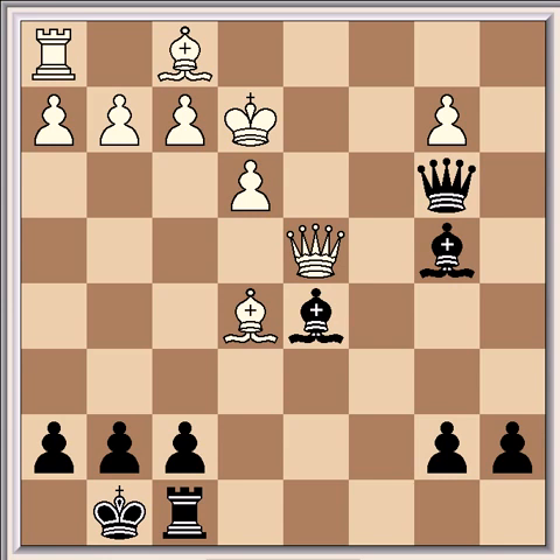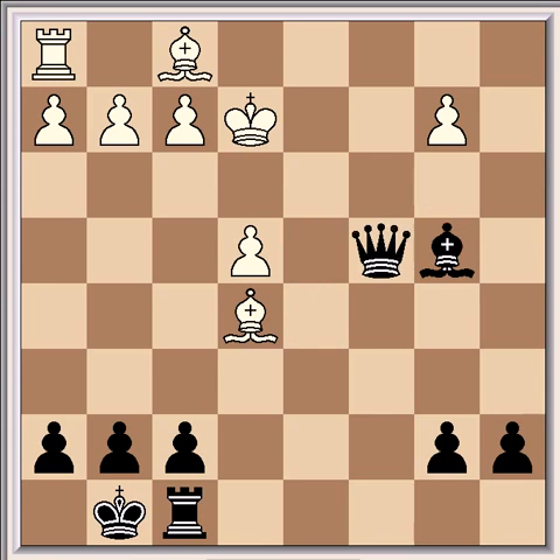White resigned, because he'll have to lose his queen in order to save the game. For example, e4, then Bc4 check, and the queen has to take it — Qc4, and Qxd4 — and black wins the endgame easily. So it was a brilliant game from Short. His opening preparation paid off, and resulted in a great miniature — a win in 22 moves.